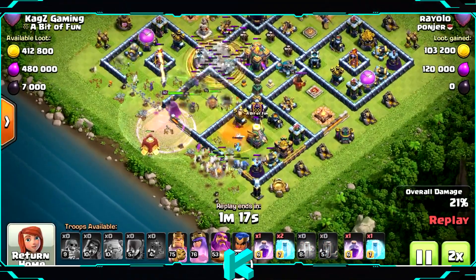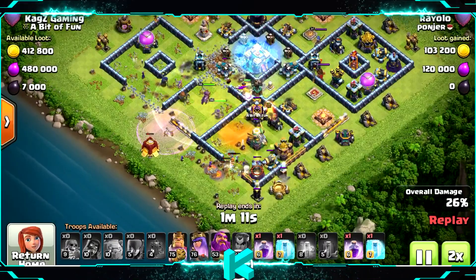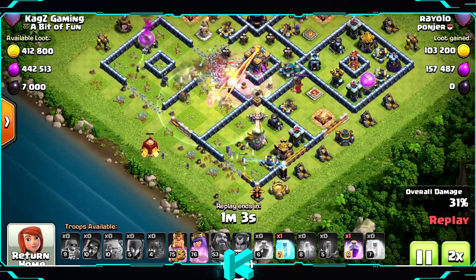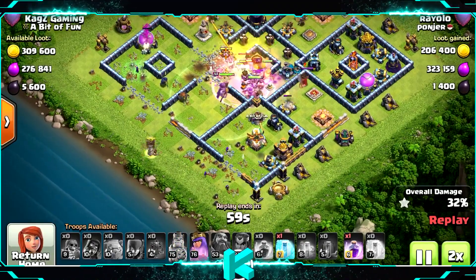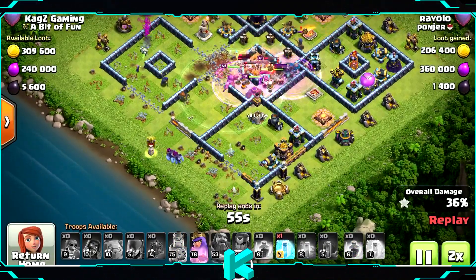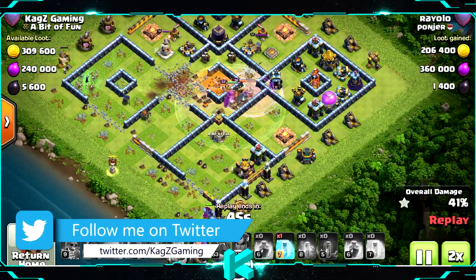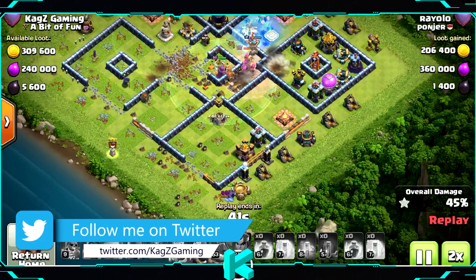Let's see if he can get the 2 stars. I think he will take the Town Hall — most of his troops are there, the Queen with the Grand Warden with the Rage, so yeah probably they will take it. Also the Scattershot — let's see if the Queen can take out the Royal Champion.